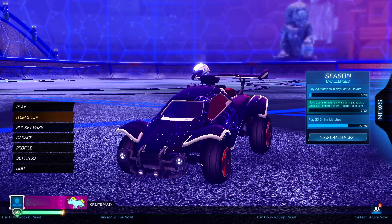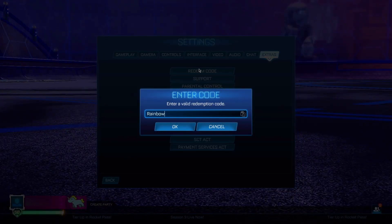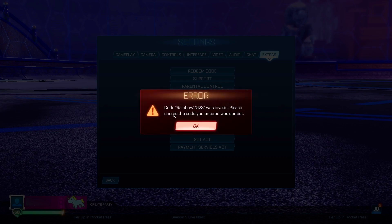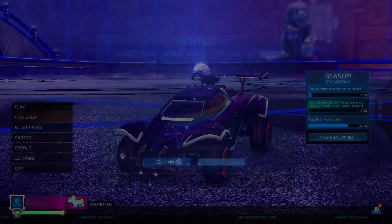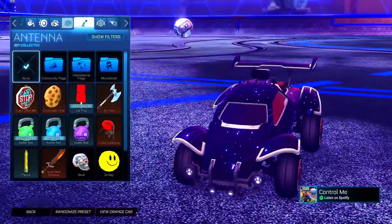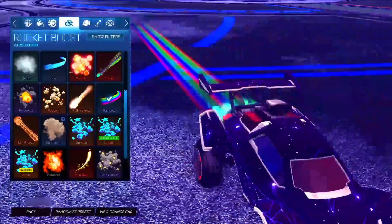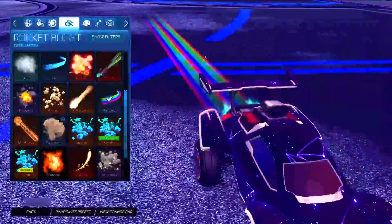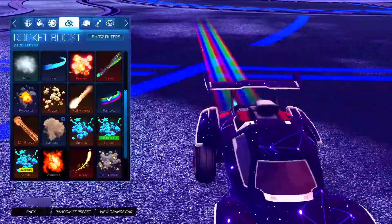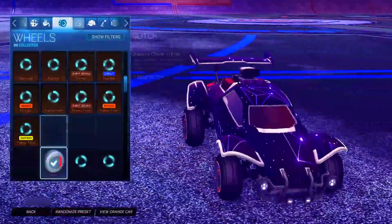Let's jump straight into the second code. For the second code it's going to be 'rainbow2023'. This actually allows you guys to get a rare boost — the rainbow boost — which is a pretty cool boost in my opinion, definitely one of the cooler ones. Let's take a look at how it actually looks in game. As you can see, it's just a rainbow coming out. It looks very nice — a little bit loud, but it's a very cool boost and I definitely recommend you guys getting your hands on it.